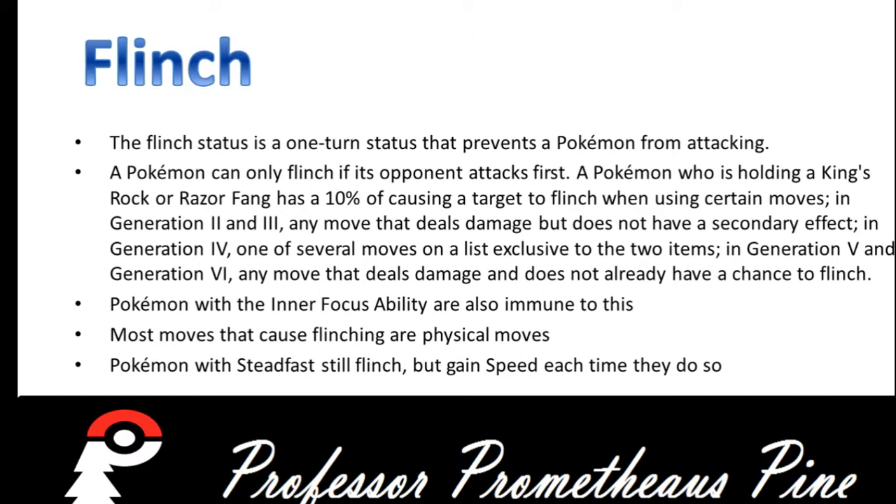Flinch is a 1-turn status that prevents a Pokemon from attacking. A Pokemon can only flinch if its opponent attacks first. A Pokemon holding a King's Rock or Razor Fang has a 10% chance of causing a target to flinch when using certain moves — in Gen 2 and 3, any move that deals damage but does not have a secondary effect; in Gen 4, one of several moves on a list exclusive to those two items.